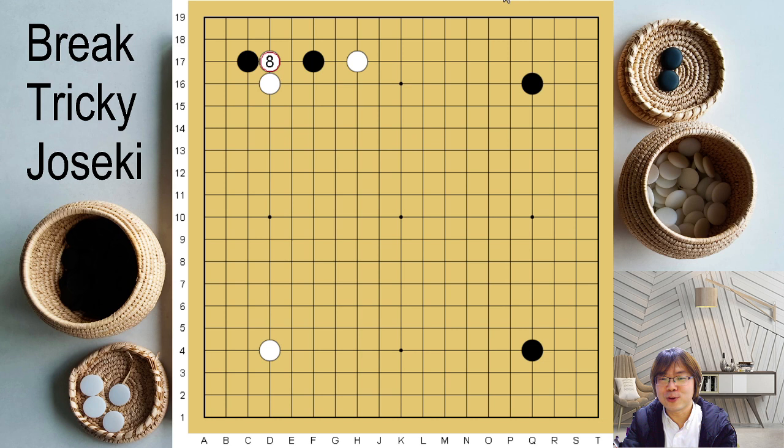I'm going to explain what happened. So black just approaches here, and many times white plays a pincer. Then black invades here, white should block, and then black should push. The original joseki should be extending here, and then black can hane and then connect, and then white can push. The traditional one is here.